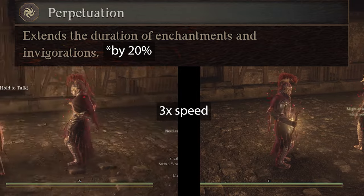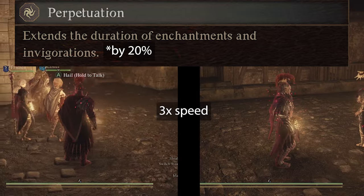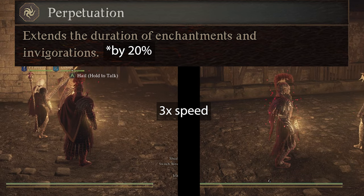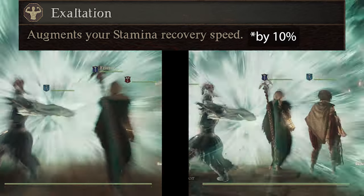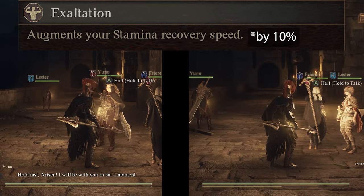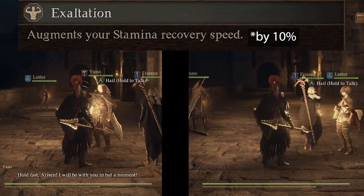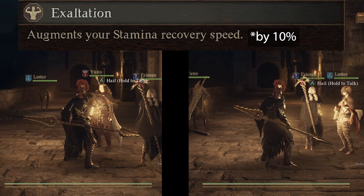You would also likely reapply your buffs for pawns that don't have this augment equipped, making Perpetuation kind of useless. Lastly at rank 9 is Exaltation. Exaltation increases your stamina recovery speed by 10%. Although the recovery percentage isn't that impressive, remember that a majority of your actions in this game are gated by stamina. Every little bit of extra stamina is nice for sprinting a bit sooner or utilizing an extra weapon skill.